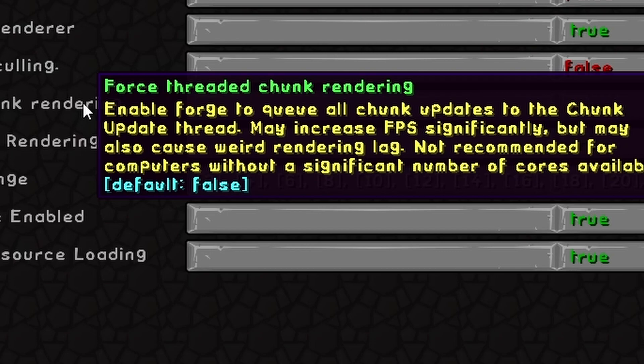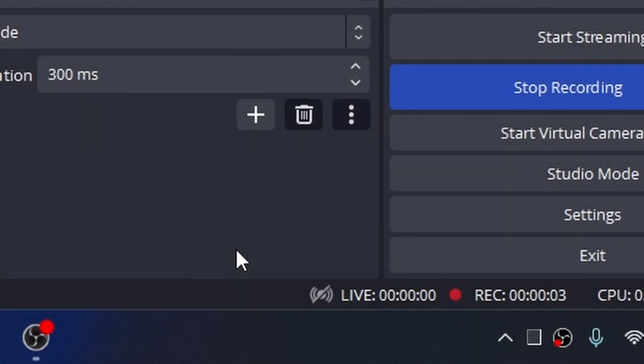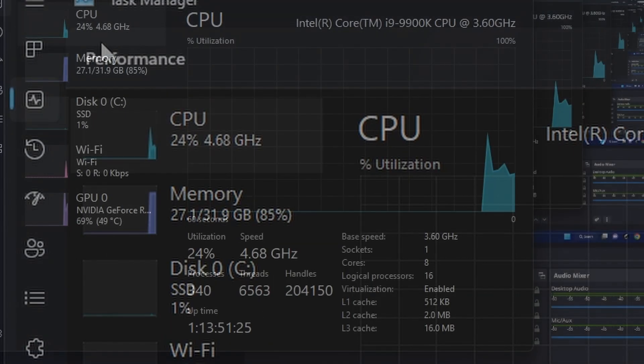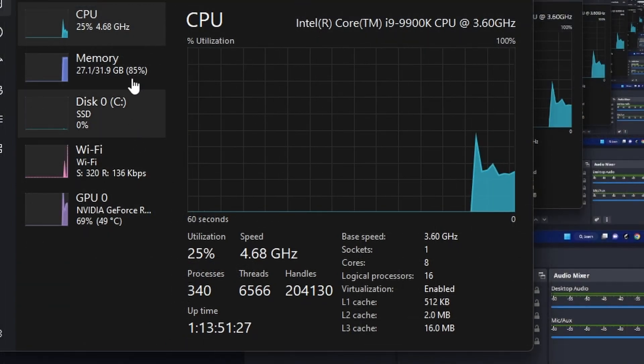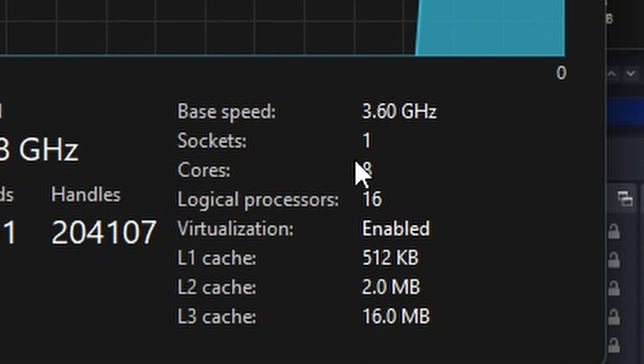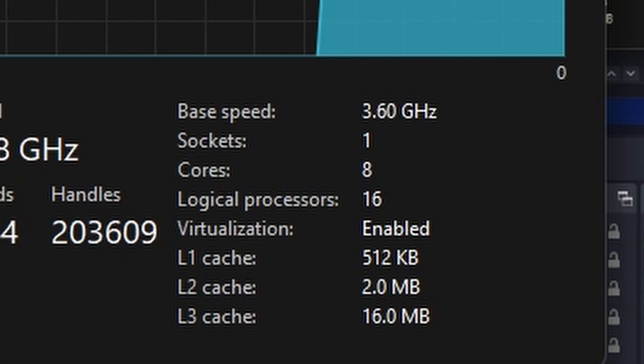To check your core count, go to Task Manager and go to Performance. On the CPU tab, there's very small text at the bottom that says your core count. I have 8 cores, so that is my core count.